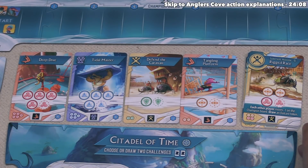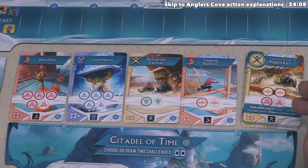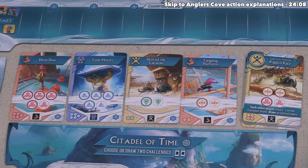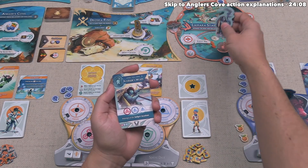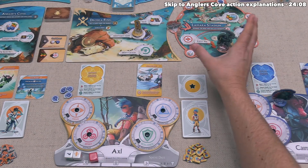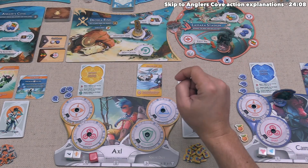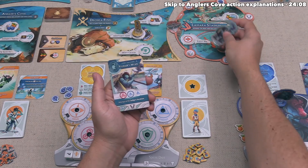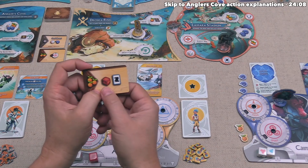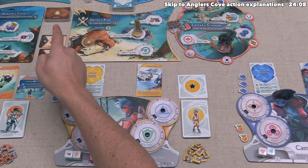That revealed one of the Angler's Cove expansion challenges: Rigged Race, a sabotage mission — completing it sends each other player one space back on the champion board, but you must take an Outcast token, which could cost endgame points. I'd also like to point out that the Judge figure is currently at Lamara Stadium. Whenever you complete a challenge at the arena where the Judge is, you get to go up once on the champion board. Axel has taken their rewards, and a new market card refills that spot.